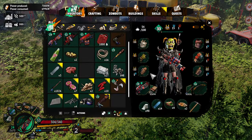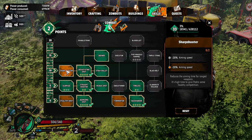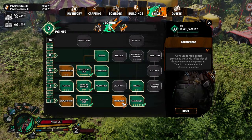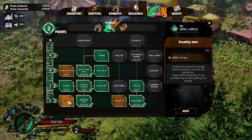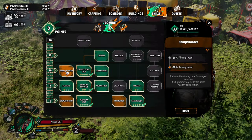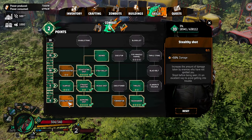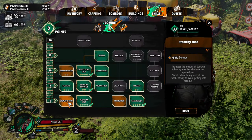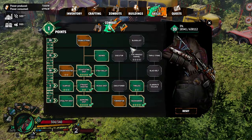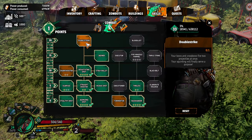Now we have two more skill points. Let's see — Tormentor allows you to make perfect executions which will inflict a lot of damage on surrounding enemies. Sharpshooter. I don't really aim anything. Stealthy shot — bows and crossbows fire two projectiles at once. But we don't ever use the bow, that's the thing.